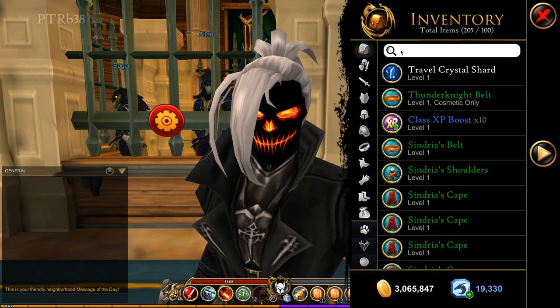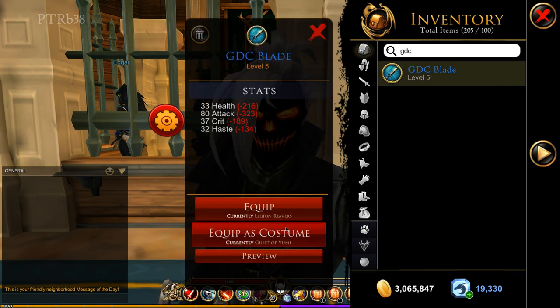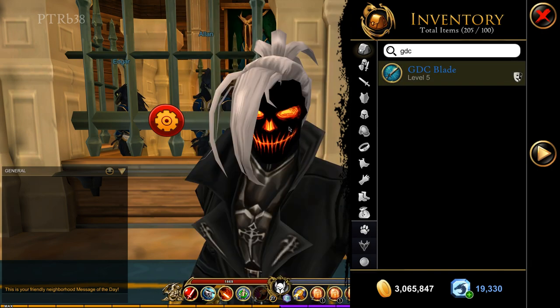If I go to my bag, you can see we have a new search bar here, so now you can search for items inside your inventory. If I type 'GDC', there we go — we have the GDC Blade, and I'm going to equip that as a costume. This is a very useful tool. It also says I have 205 items out of 100, which is pretty sure a glitch — hopefully it'll fix itself.